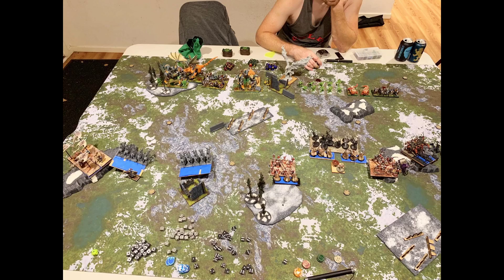I place my stormwind cav onto a hill for line of sight on almost everything, giving them an 18-inch charge range. They're both elite and vicious, and will get thunderous charge three charging downhill — pretty exciting. I put both wizards onto the hill so they can see whatever I want without terrain obstruction. That lightning bolt 13 with elite is pretty deadly. On the left flank I move the silver breeze forward to get in range.